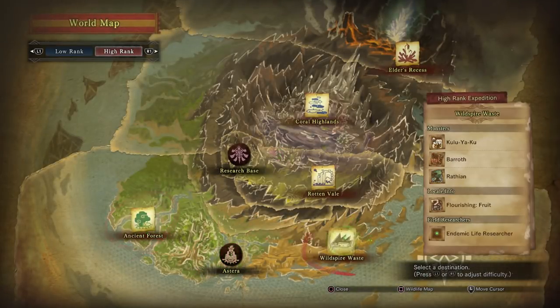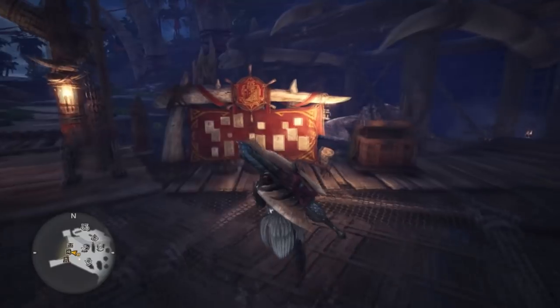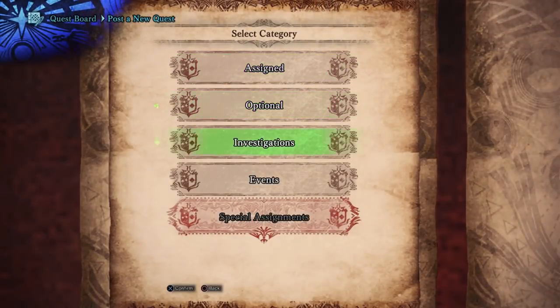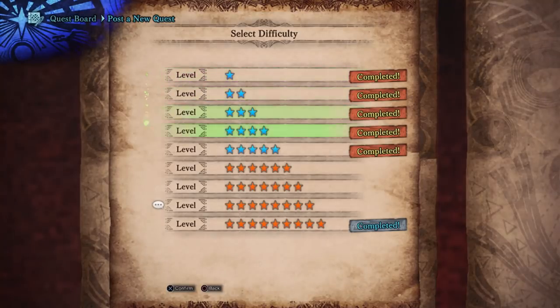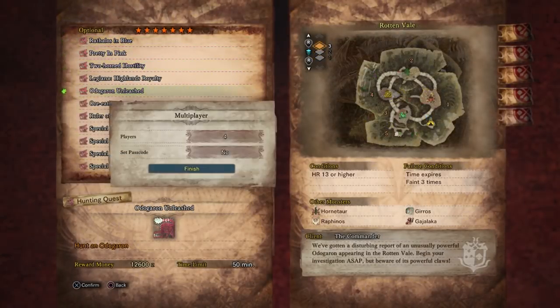First you need to find tracks for him, or find him out on an expedition before you unlock anything. You can check when monsters appear on an expedition by hovering over the location icon when you have the world map up. Alternatively, Deviljho can also appear on 6 and 7 star quests, so you can potentially run into him while out on an optional quest or an investigation.